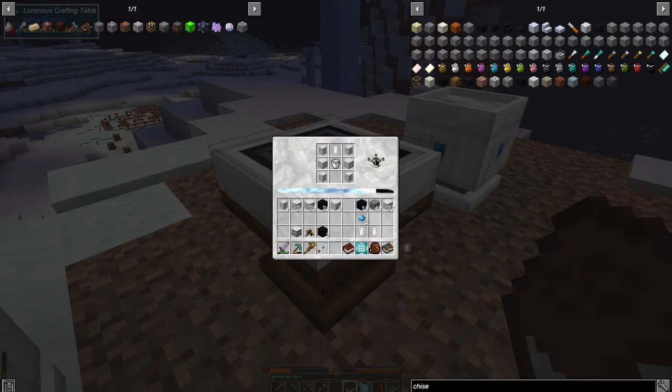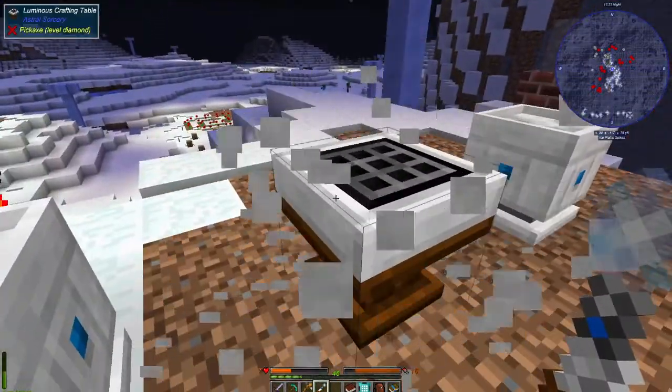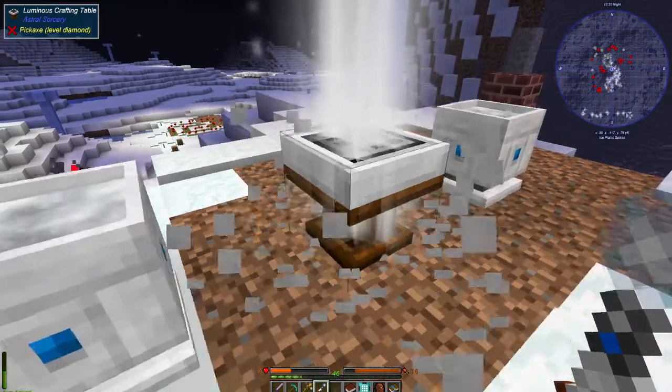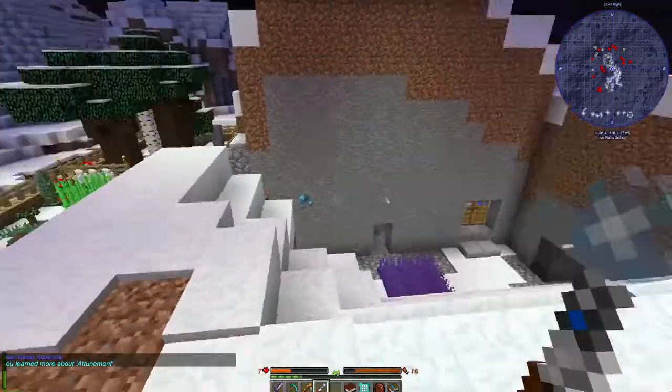We've got the crafting table set up and ready to go. There we go — it needs the whole thing filled. Almost there, and we get the upgraded crafting table — the Starlight Crafting Altar. Super cool.